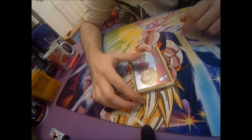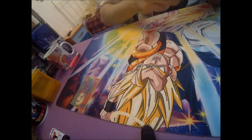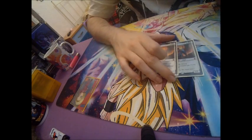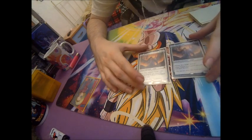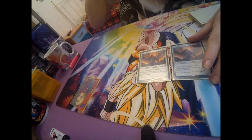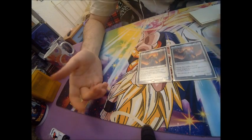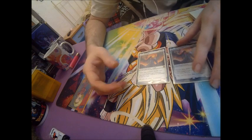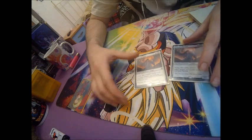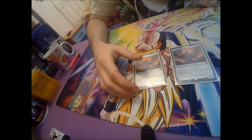Now for the sideboard. Double Lyra Dawnbringer — excellent against Mono-Red, against Humans, against creature-based decks basically, or decks that run many Lightning Bolts, since she'll gain us life and give us board presence. A threat that's quite hard to deal with.